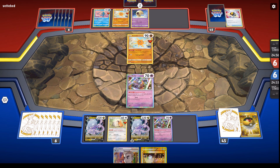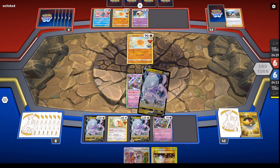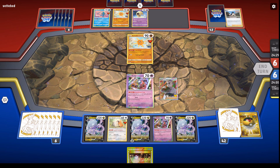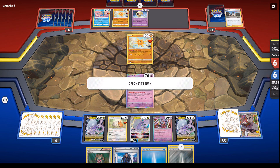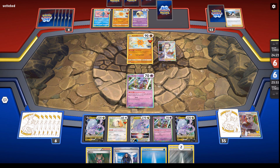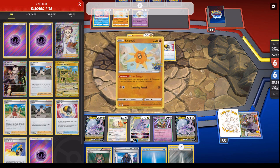Opening up with Klefki here pretty much shuts down this entire deck — no basic Pokemon with abilities. I made sure to get the second one down, just in case he would do something like Escape Rope. This pretty much ensures that he's not going to have any abilities for a long time. I'm just going to power up my Pokemon, taking my time. He's going to need to do manual attachments, switch, and then kill the Klefki that way — or use Boss's Orders to pick somebody else. He cannot use Lunatone or Solrock with the active Klefki.